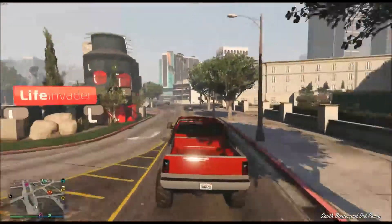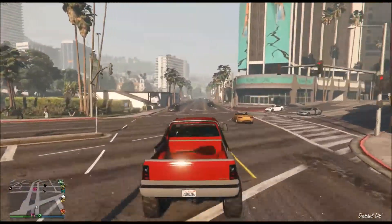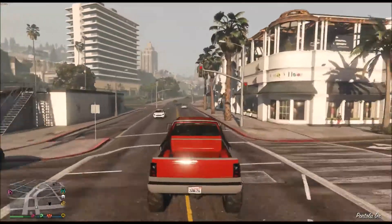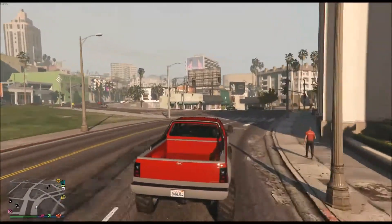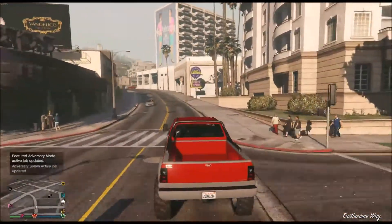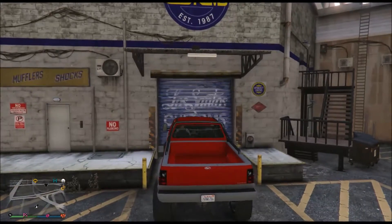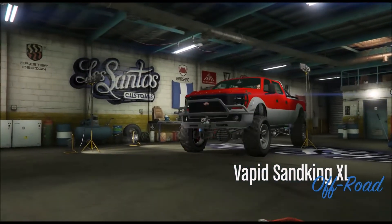Let's head to Los Santos Customs and see how much it would cost to put on those massive SUV rims, and in the case of the blue one, how much a pearlescent paint job costs. We won't actually be carrying out those mods because I'm saving up for other things, but we'll get a rough cost estimate. That's why I love a Sand King — you just go up and over traffic.